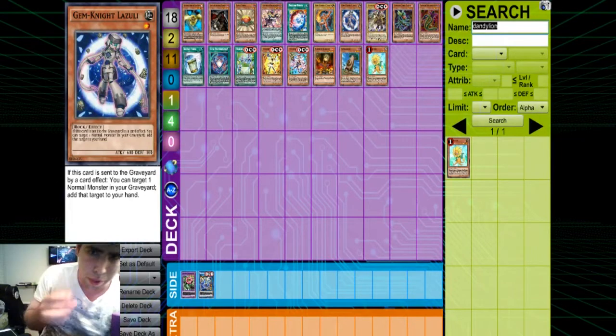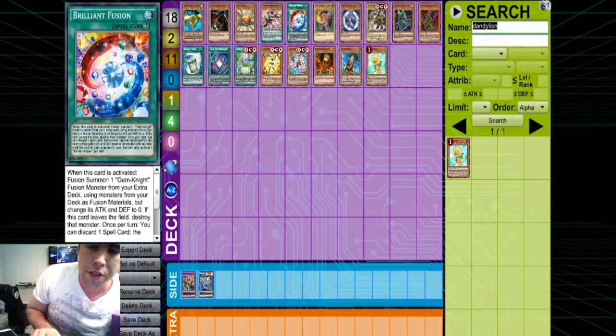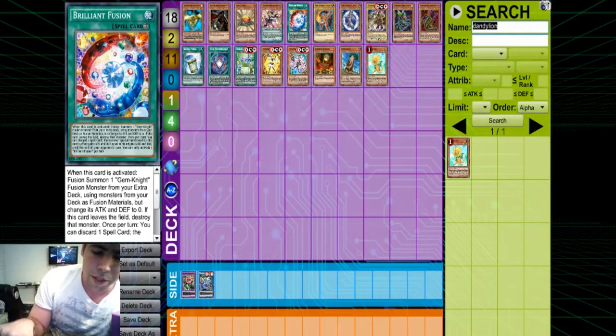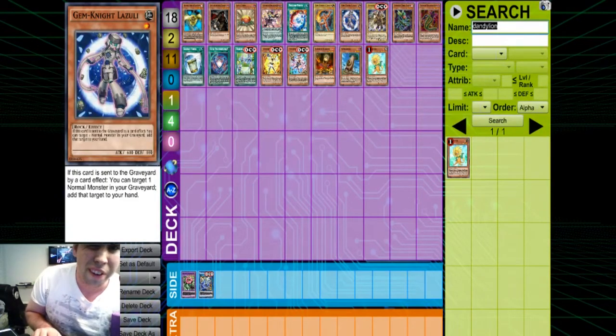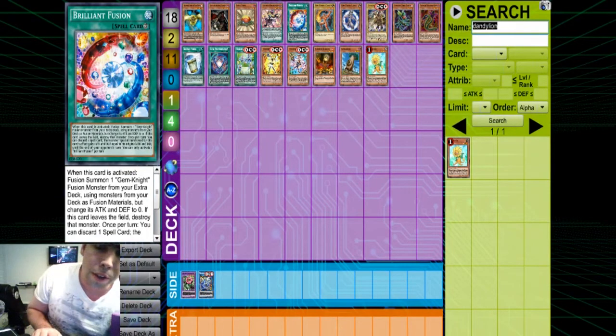We all know how strong Brilliant Fusion is — it's been around for a while. There are really good combos with Lazuli, where you can send Lazuli and a Star Grail normal monster to the graveyard, then add the normal monster right back with Lazuli. There's also a combo with the rock fusion Zirconia, where you send Black Dragon and a Gem-Knight to the graveyard, summon the rock fusion, then use Black Dragon on the field to search Fossillayer. The downside of Brilliant Fusion is similar to Gofu — drawing extra copies or drawing your Gem-Knight can be very dead in hand.